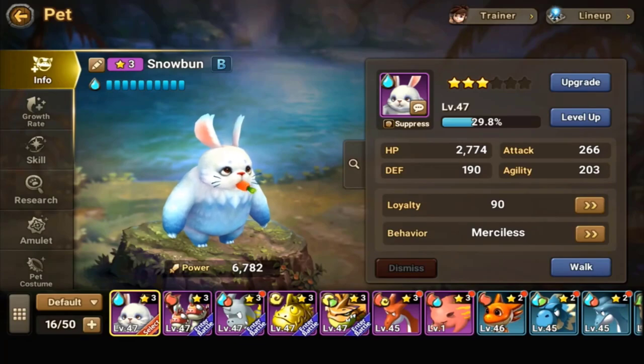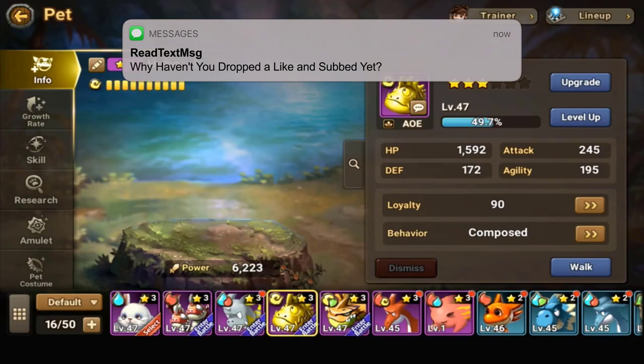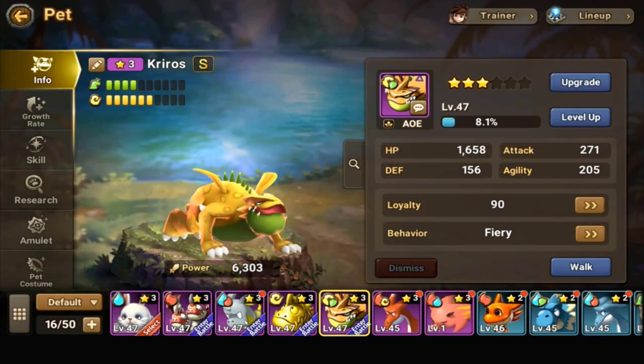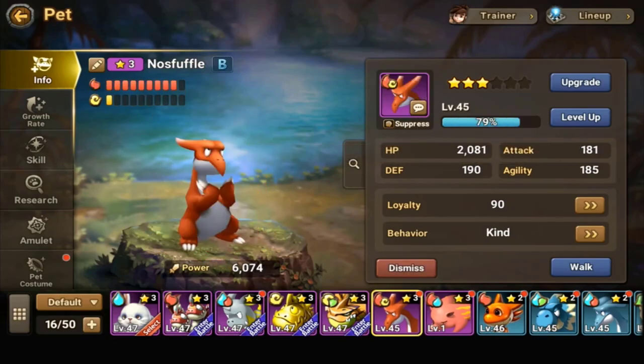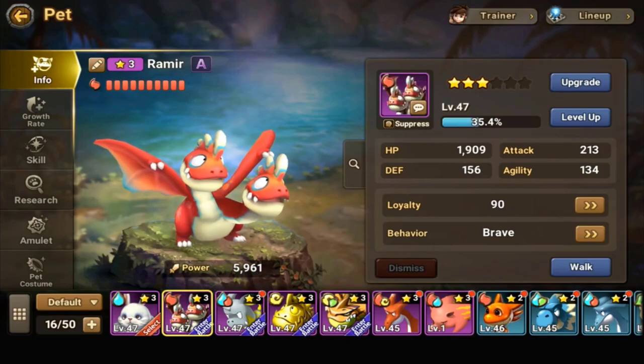Let's look at our pets really quickly — top five: my Snow Bun with 6700 power, Ramir at 5900, Kelka Bit at 62, Puvo at 62, and Keros at 6300. I was working on Nose Fuffle for a previous video — he's at 6000, I might throw him in there too.